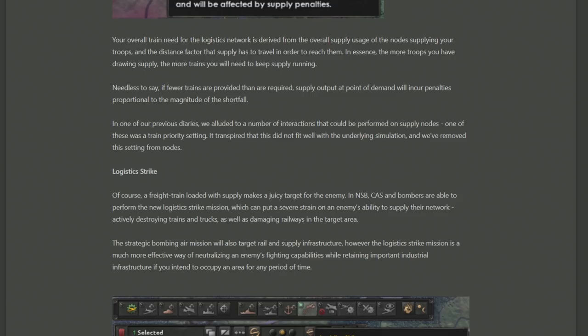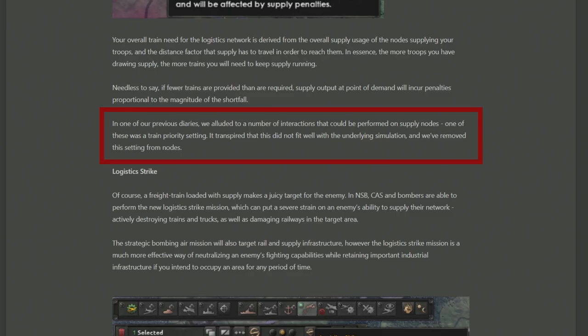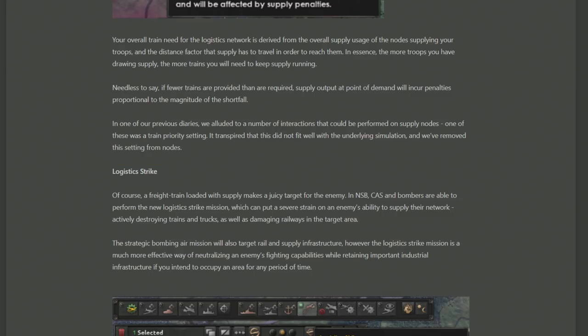In a previous dev diary there was discussion that different supply nodes could have a train priority setting, meaning trains would prioritize fueling supply into one area over another, but they say it didn't work well with the underlying simulation and they've removed it. I'm unsure how this is going to work in practice, because making sure supply is directed towards your most important front line — say Germany in the west as opposed to Siberia in the east — is kind of important. Maybe it's a non-problem and it was worth removing, but without seeing it we just don't know.